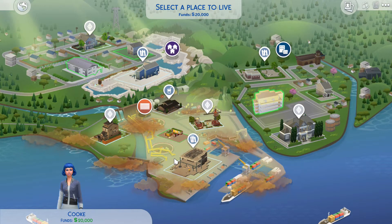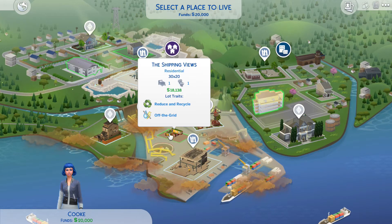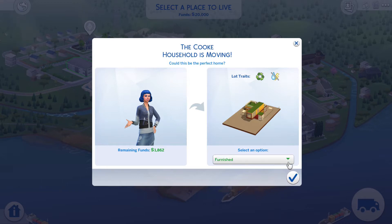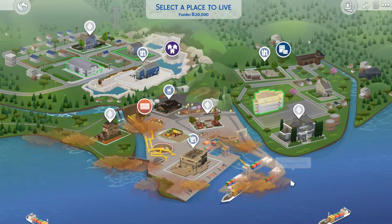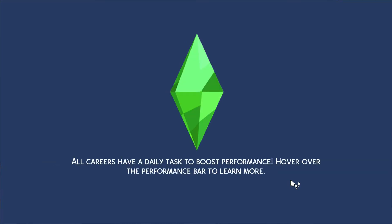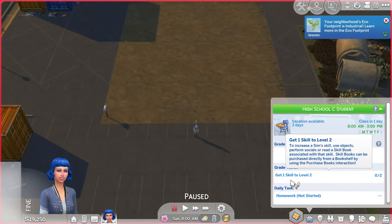I think we're going to start here - there's this lot called Shipping View, and it is reducing, recycle, and off the grid. Let's jump in, get it unfurnished, and actually we're going to bulldoze the lot, because this is going to be a sort of rags-to-riches challenge - meaning I'm going to start with nothing. I think it's going to be hard because she's a teen; I've never done this before, I'm just doing it my own way.